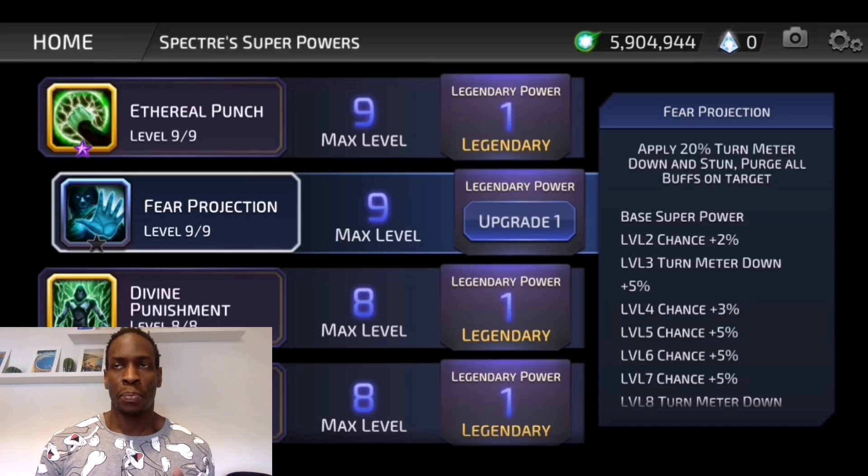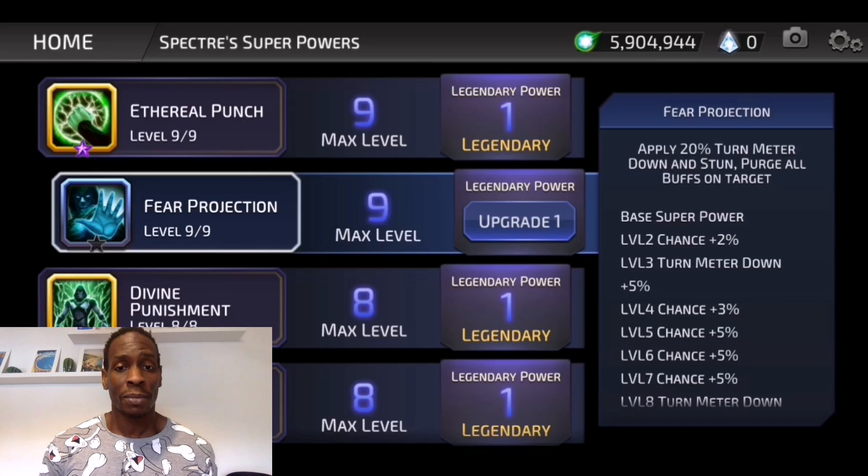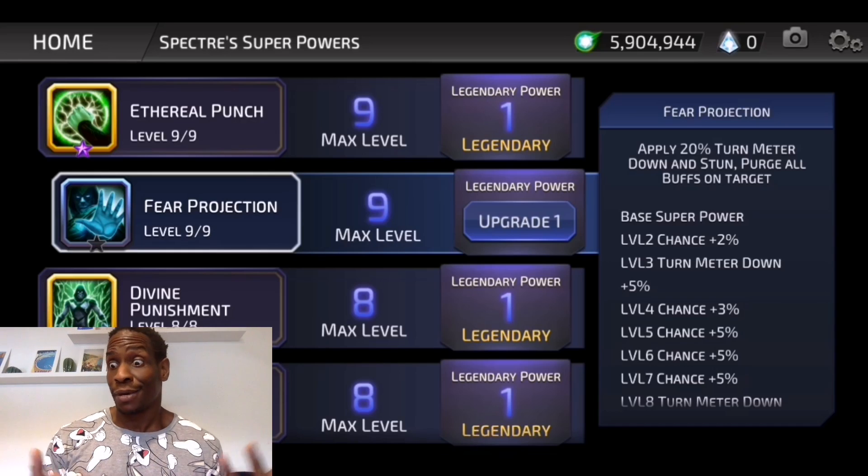It's one of the abilities that makes him essentially affinity neutral. I don't care if I'm going up against Harley Quinn or Barda. He's a mystic, they could take him out, but what he's going to do is just neuter them completely. It makes him as close to affinity neutral as you can get. When I'm taking him into battles, his affinity doesn't really matter to me.